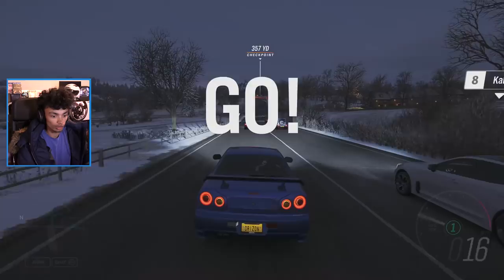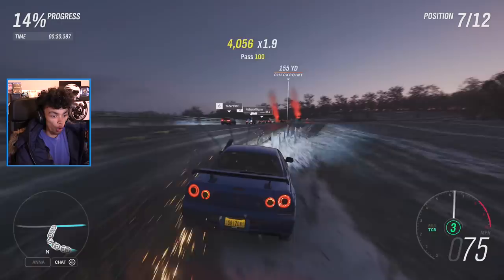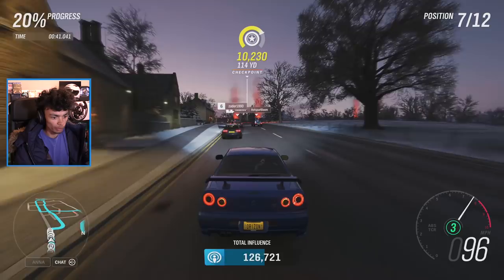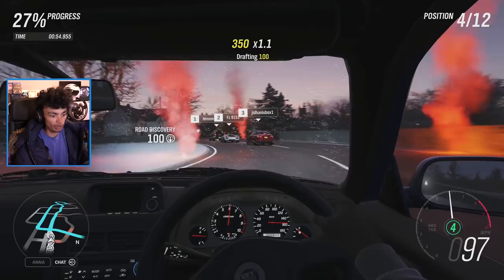We've got the Kia Stinger next to us, which is pretty weird. The Stinger is an awesome car. Now this is the GTR's element - these kind of longer roads where we can get some power down. Come on, Skyline, give me some! There's a corner - into the bush. We're pulling! What is that ahead of me? I actually don't know - am I blind? Someone tell me in the comments.